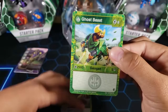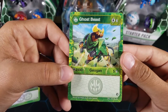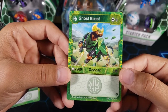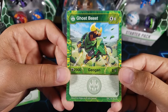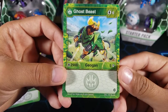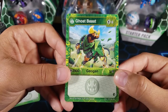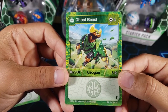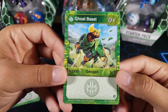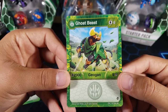For the stats of this Ventus Ghost Beast: six energy to play, 2900 BR - why couldn't they just give it 3000 so it would look cooler - and then five attack. Six energy is a little high but the stats are there. If you're gonna play this for six energy you should have nice stats and it does. You might not lose a battle with 2900 BR.